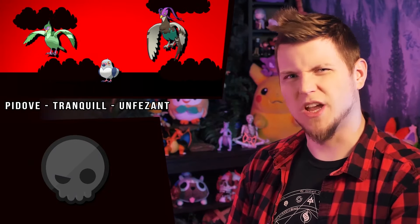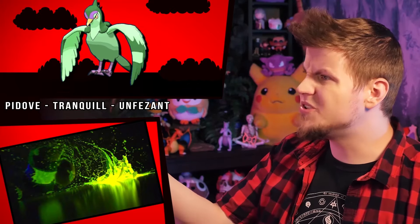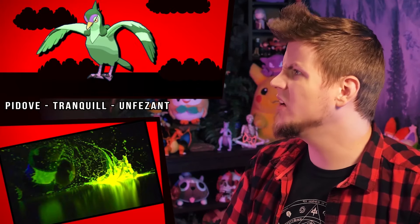So here's a fun one. Pidove and Unfezant just sort of change a bit — nothing out of the ordinary, just different sorts of pigeons and pheasants. But Tranquill! Someone snapped a glow stick over it! Why would you do this? What is wrong? Why is it irradiated? It's the mullet. The mullet made it irradiated because mullets were popular at the same time that nuclear waste and radiation was popular as a plot device in media because of the Cold War shenanigans.